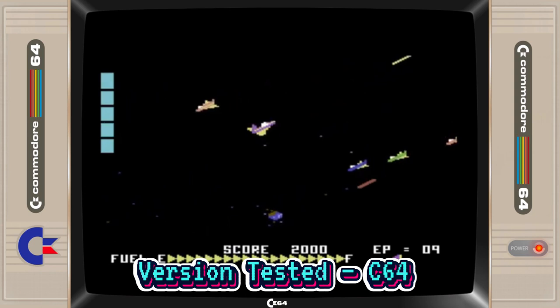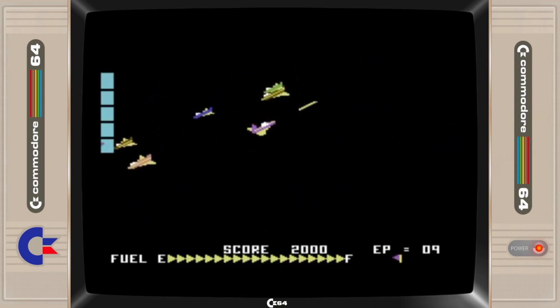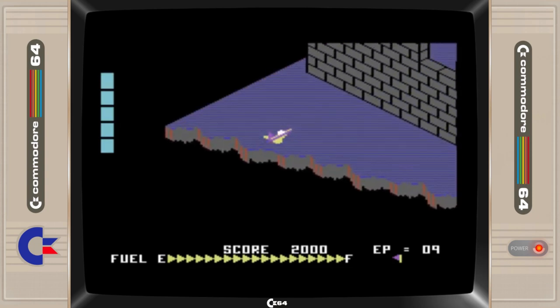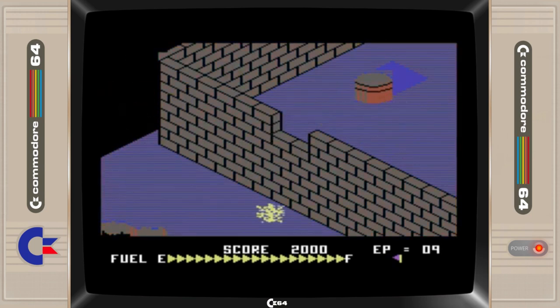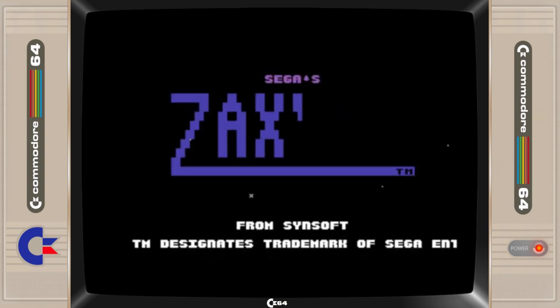We've already covered a Zaxxon clone, but this is the official port. For the time, this has splendid graphics and is a near-perfect copy of the arcade original. If you look closely, the spacecraft casts a shadow as it flies, which allows the player to judge the height they're flying at. There's also the option of a two-player game. This is a fantastic arcade conversion by Peter Adams.